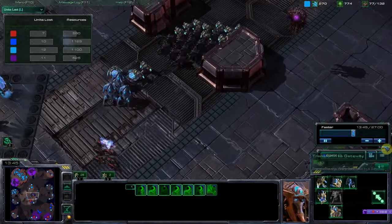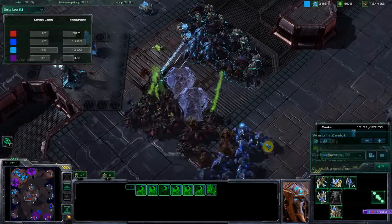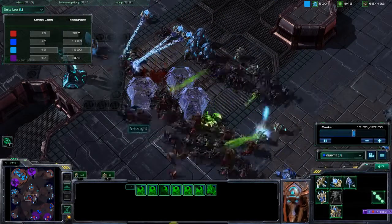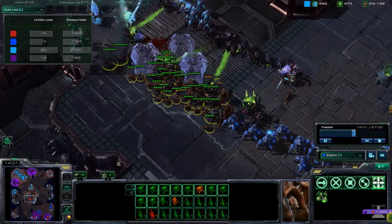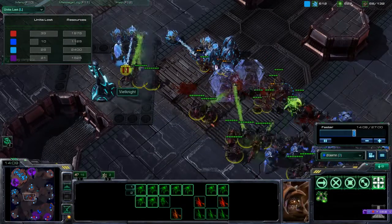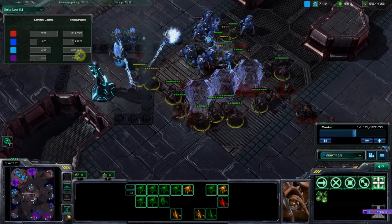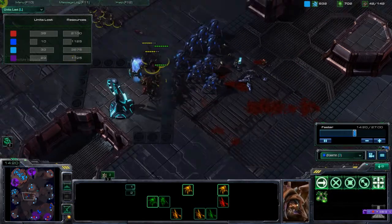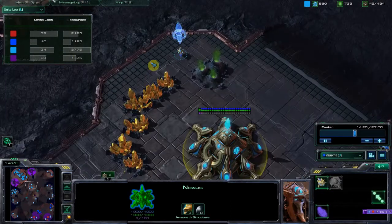Let's slow this down. I'm trying to get units and get force field placement — it isn't amazing, but we're getting good concave, which is actually a huge difference. Look at all these units that aren't attacking. We are outnumbered in terms of army size. If you look at the units lost tab, teal and purple — we're getting wasted, so it's a loss for us.